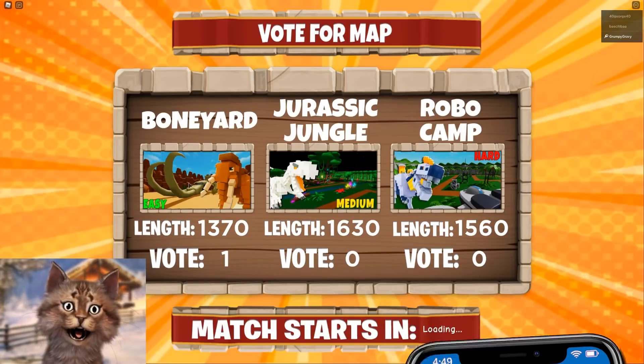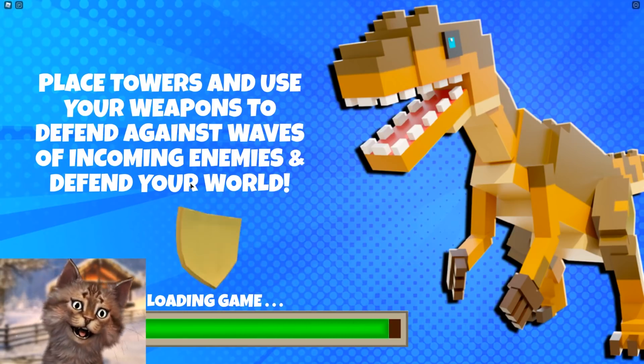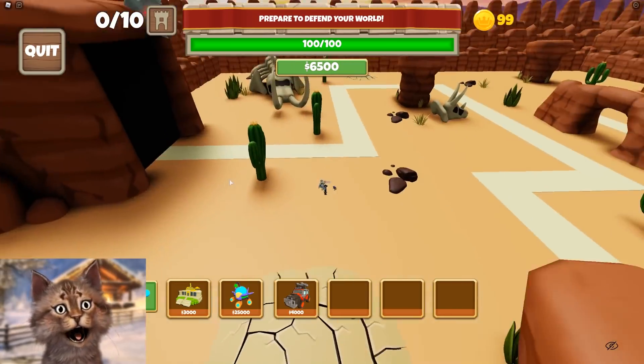All right, let's do this. Let's just do easy mode, okay? We're just gonna go easy mode. For the first round, we're gonna go easy because we're just learning how to use the aliens and seeing how good they are.